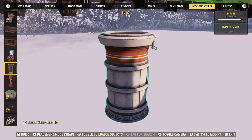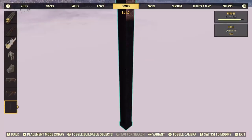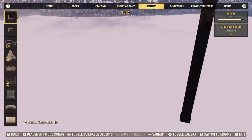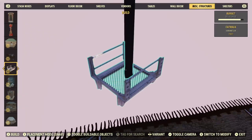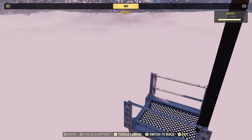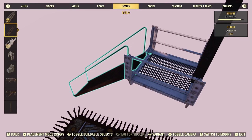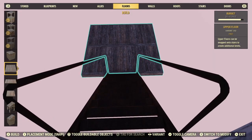Then you take a pillar here, and then you grab a catwalk. And from that catwalk you can put stairs on it. And then on the stairs you can put more pieces.